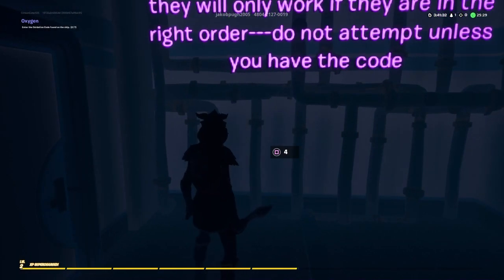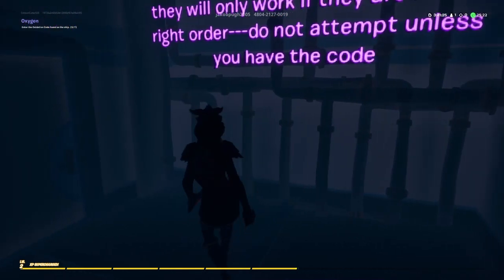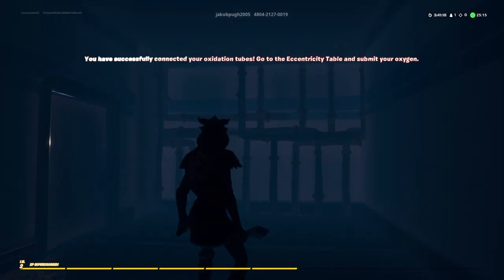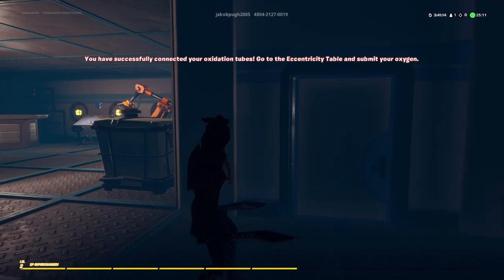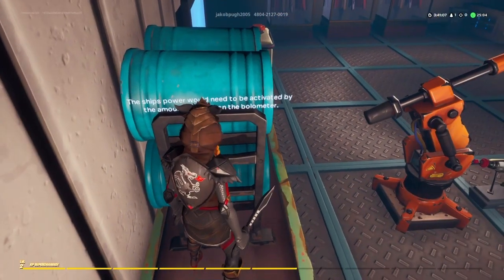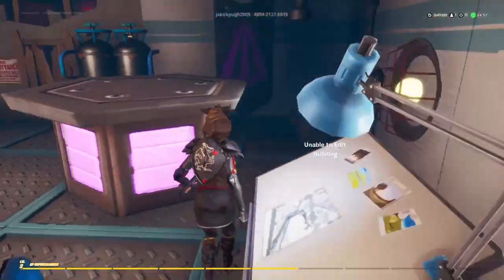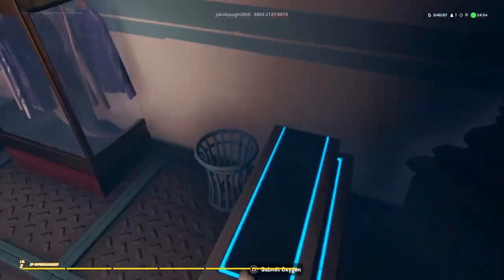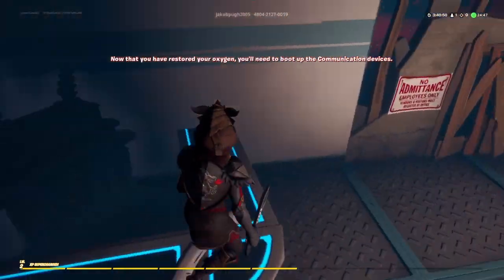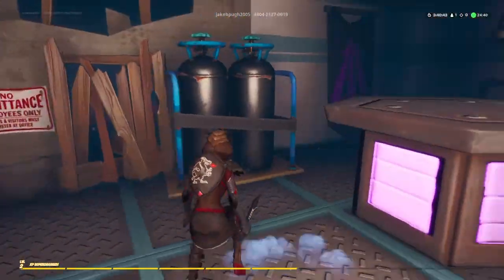Four, four, nine, two, six. Yeah, go to the eccentricity table and submit your oxygen. Is this like a test? The ship's power would need to be activated by the amount of blinks on the... what? What am I doing? I'm not qualified for any of this. Submit oxygen — what does that mean? You've restored oxygen. You'll need to boot up the communication device.